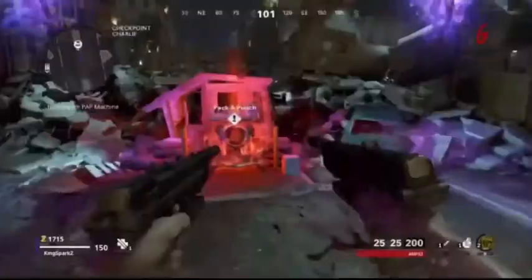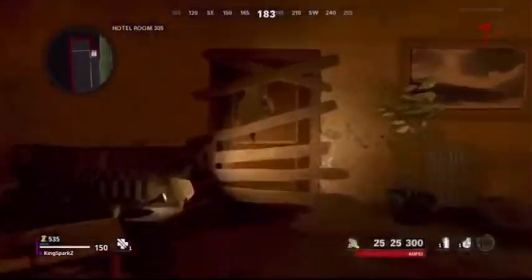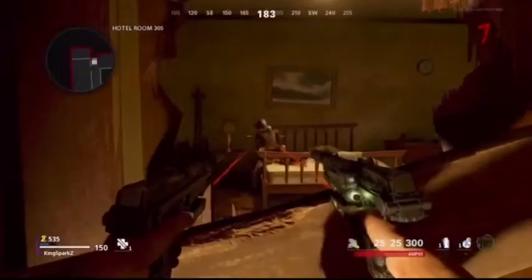To get the Wonder Weapon in Mauer der Toten, first open up Pack-a-Punch. Once you've opened Pack-a-Punch, you're going to want to get Brain Rot on your gun. Once you've got Brain Rot on your gun, go to the room I'm showing on screen.